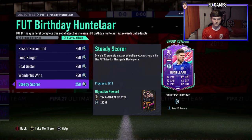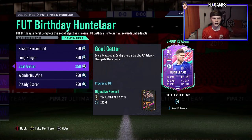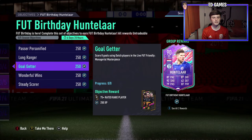In terms of getting them done: win seven — we can avoid talking about that one because that'll come as you play. Score eight Dutch goals is pretty much using Dutch players. The quickest way would be to score with Dutch players from the Bundesliga, so that's something you can look into to get two objectives done at the same time.